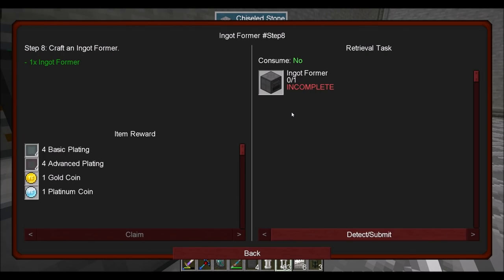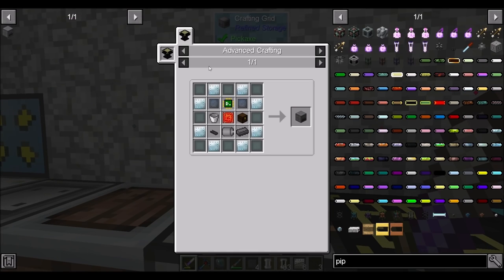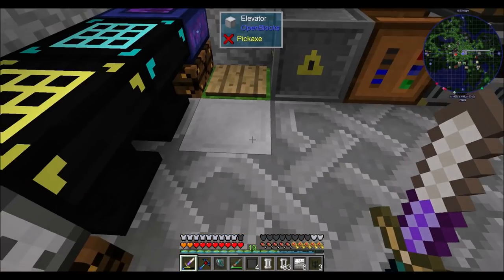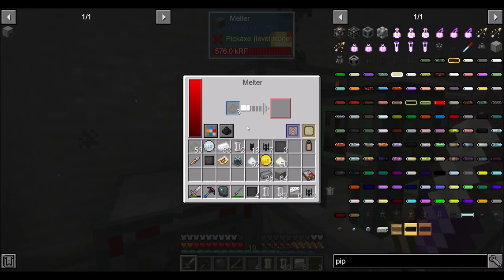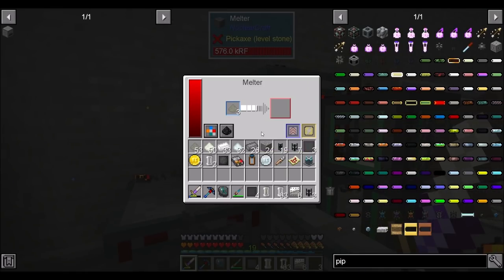And then we need an ingot former. Making progress — these quests are getting crazy. Silver plate and basic plating this time, which is dilithium and graphite. Not a terrible recipe, should be easy to knock out. These recipes aren't bad — they're definitely a hassle to make, some of them are definitely annoying. But I wouldn't classify anything so far as being terrible. It's just annoying that it's in that big table because it's going to be hard to automate.